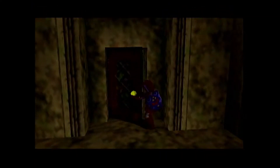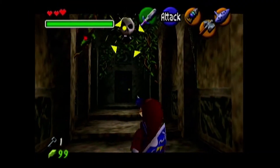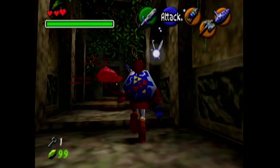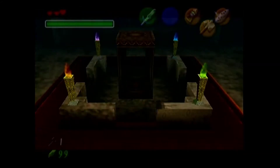Hello fellow YouTubers, welcome to part 12 of the Ocarina of Time 3 Heart playthrough. Last time we started out by finishing up the Fire Temple, beating Volvagia, getting the expanded magic power, and getting to the Shadow of the Forest Temple.